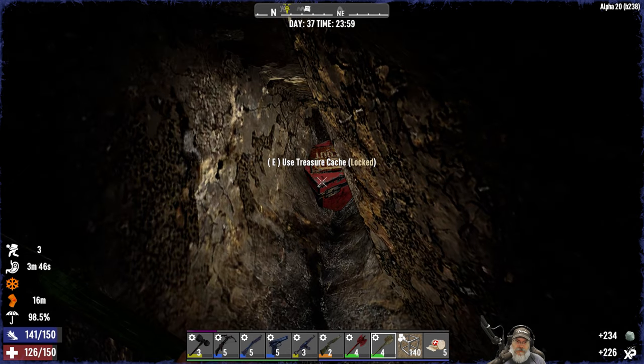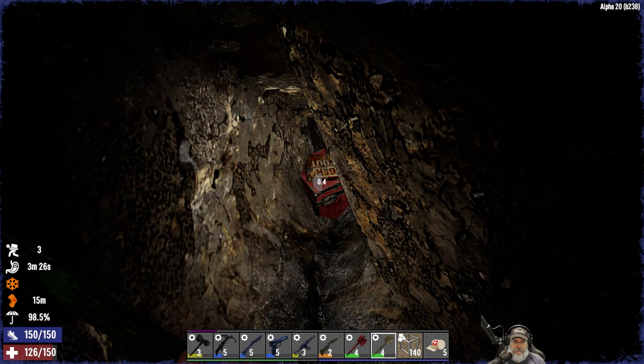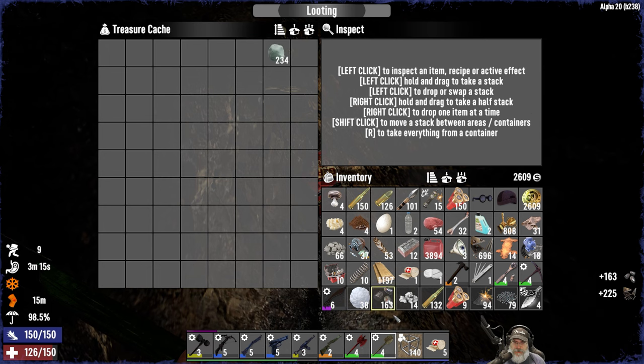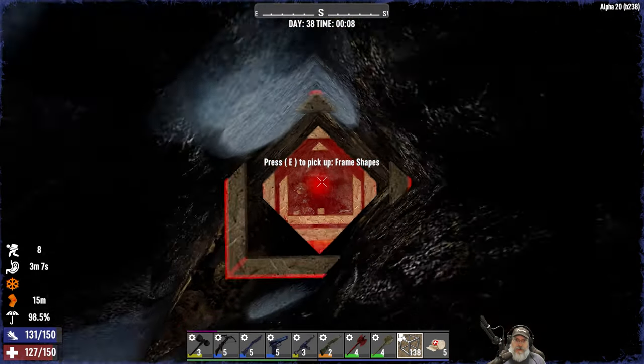Oh, there it is right there! What do you know. Let's open her up - I do have my looter perks on, right? I should. Okay, that's not bad overall - not bad stuff at all. Let's get rid of the clay and take the bullets. We don't need the snow either.